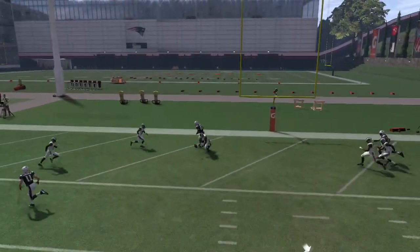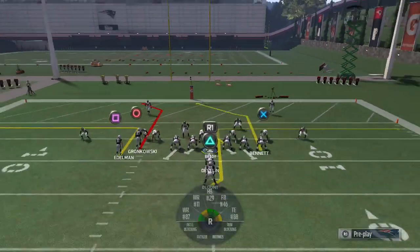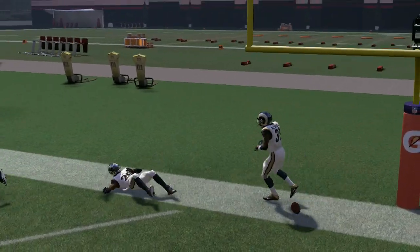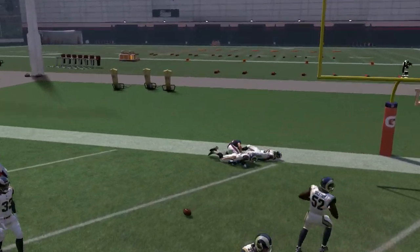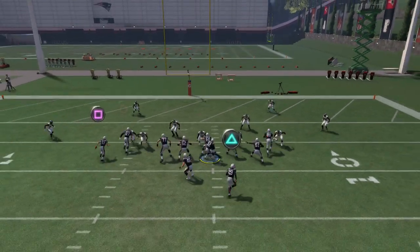We're going to try it again — I might have been pressing the wrong button. There we go. It was actually L1 — press L1, I had the wrong button. So: cancel play action, hold L1, and he's going to come in for a nice high-point pass. I'm throwing a little bit early, so let's fine-tune the timing.